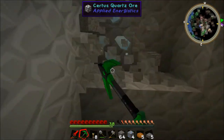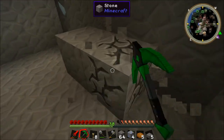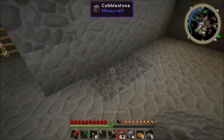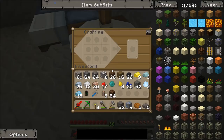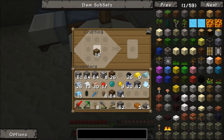A steel casing for osmium — osmium for steel. Give me an osmium. You mentioned that one of our goals is to get computers to make everything for us — the applied logistics. You can automate crafting, automate smelting, automate everything. It's an absolutely crazy mod, but such a good one.